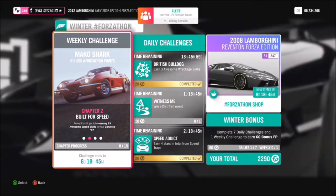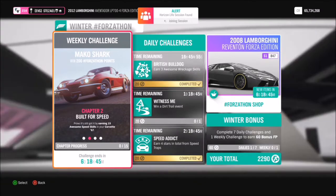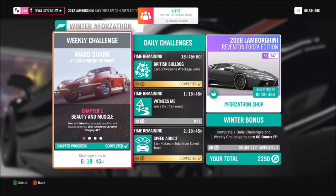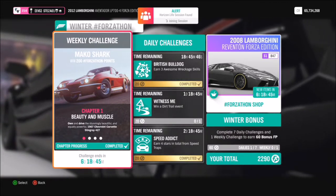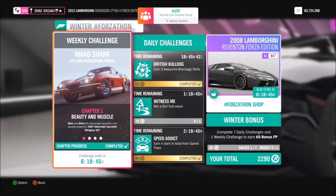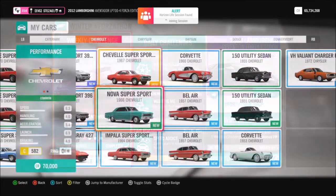Hello and welcome back to Everything Gaming. Apologies this video is coming a bit late, I've been very busy at work. Anyway, let's get into this week's Forzathon event, which revolves around you using the 1967 Chevrolet Corvette Stingray 427 — a very cool retro muscle car that's very easy to get hold of.